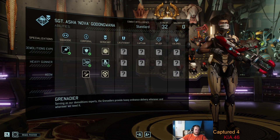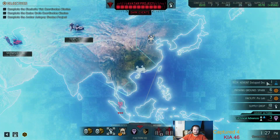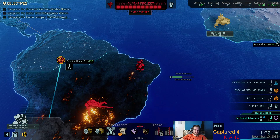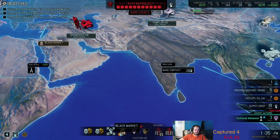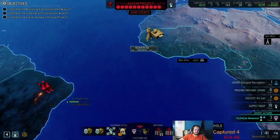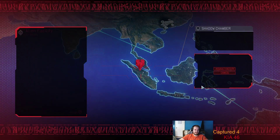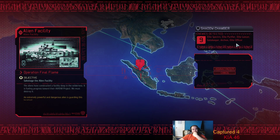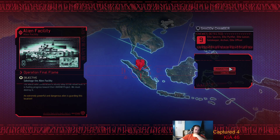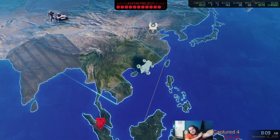Demolition, deep cover - whatever. Alright, let's see where we're at. Spark - I don't know why I'm getting a spark. Stronghold, Codex, Facility. I don't remember what I said I was going to do. Could just do the facility, right? Specter, Purifier, Lancer, Gatekeeper, Archon, Officer. Let's just do it.